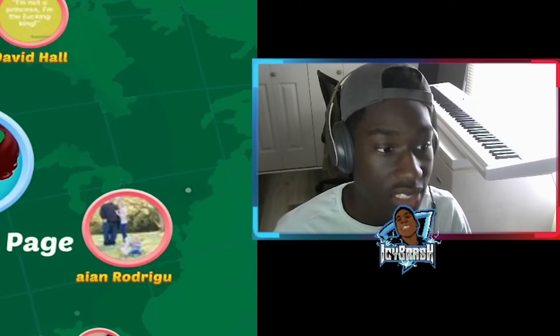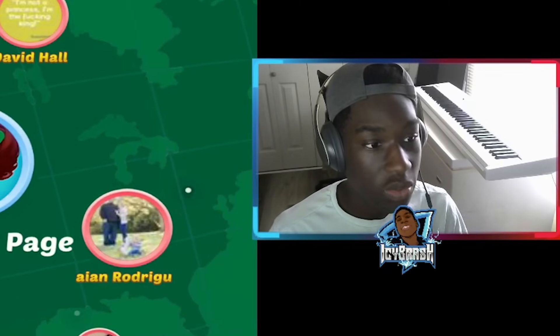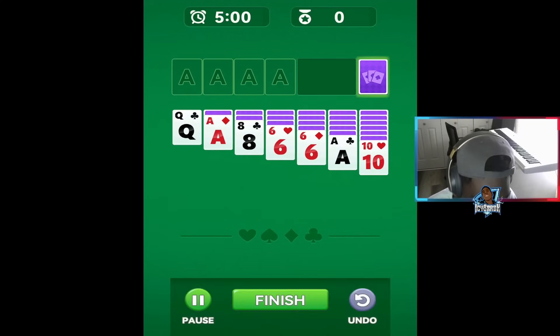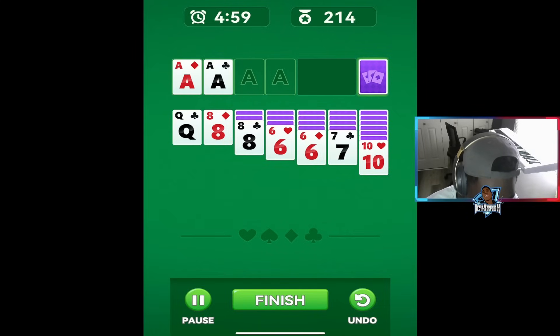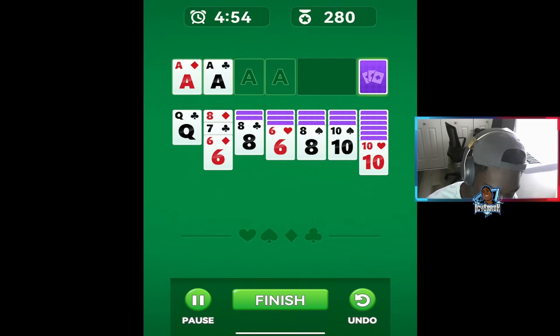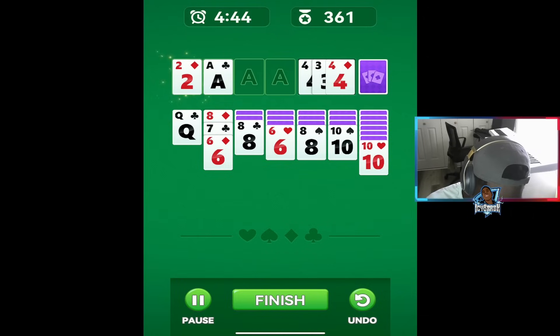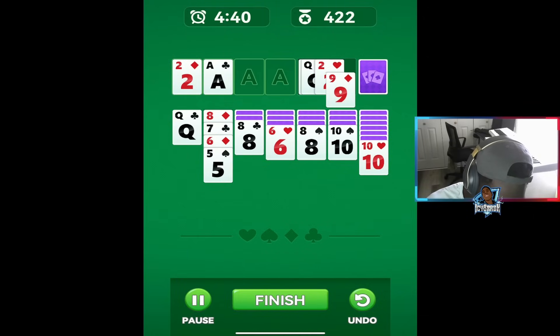Now we're going to get into our solitaire strategy and tactics. We're going to go ahead and go into a cash game. I always like to find my aces, lay them out, and then start working on the bigger decks — getting rid of these chunks so I can access the cards behind them.